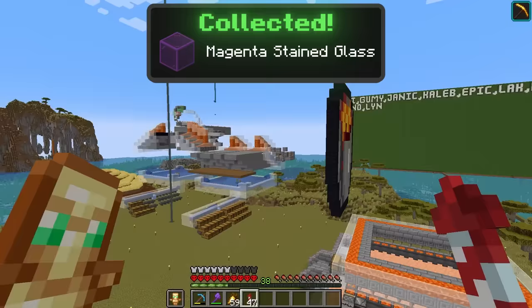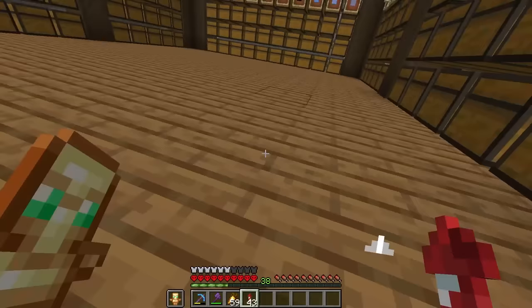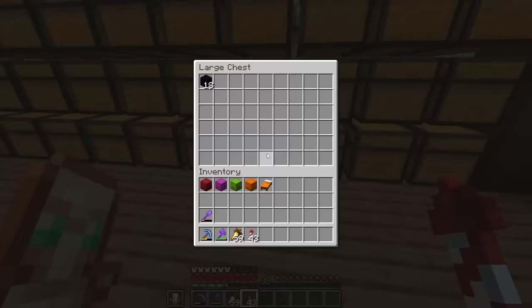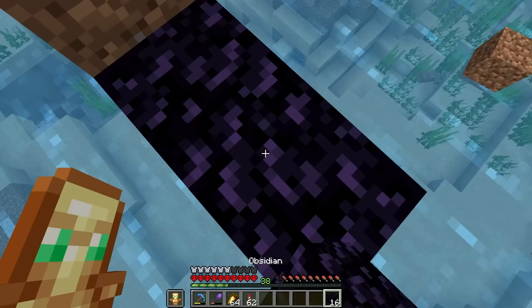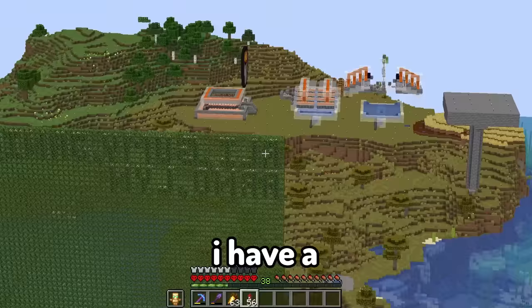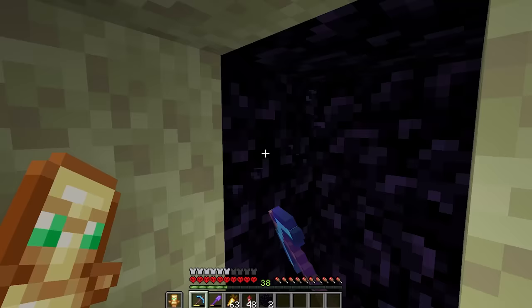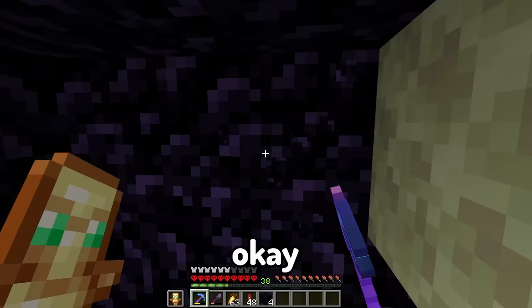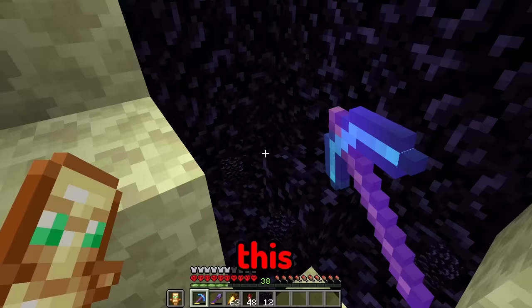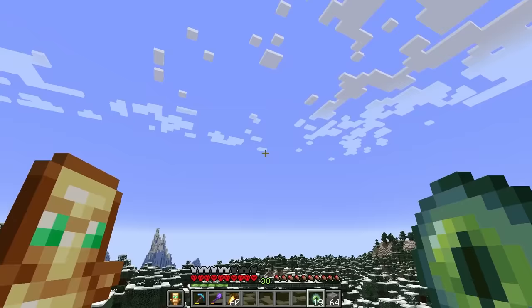We also have an automatic stone farm that will get us unlimited stone. The only major block we're missing is obsidian. I only have 18 pieces and I already ran out. I totally have enough obsidian - I have a solution to fix this, it's gonna be insane. Okay, this idea sucks, this is so slow. Let's head home, grab a bunch of materials, and find a stronghold.